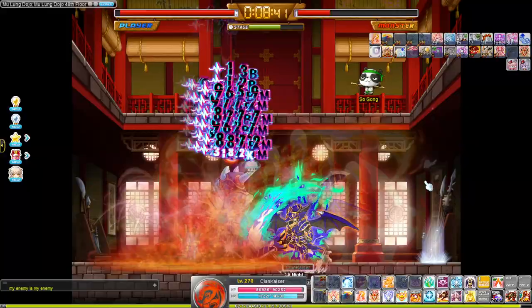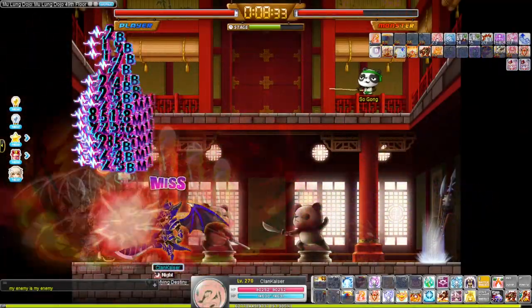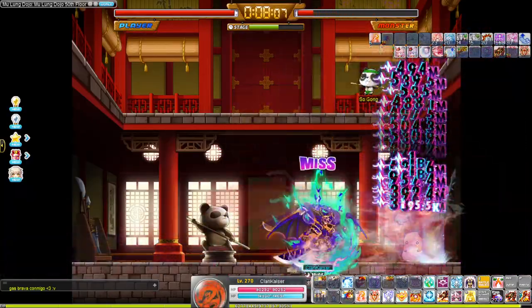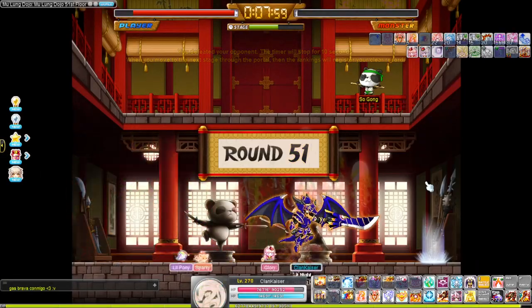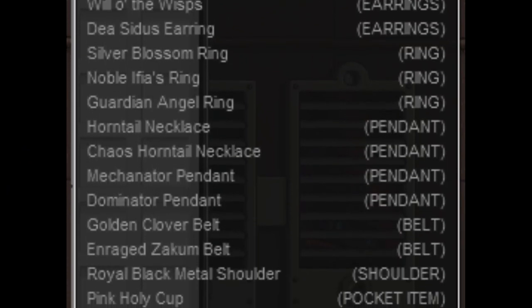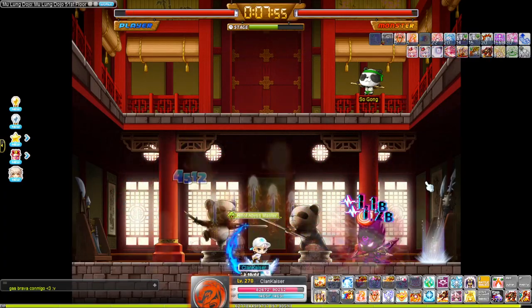Unfortunately, this ring — unless GMS changes it — is going to be permanently untradeable after equip in KMS, similar to Sweet Water and conventional boss set items. This ring will be part of the regular boss set, which includes items like the Chaos Horn Tail Necklace and the Zakum Condensed Power Crystal, so don't expect to get any set effect from it.